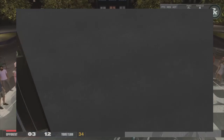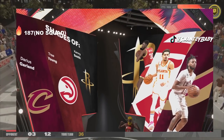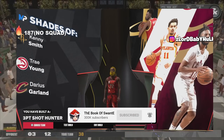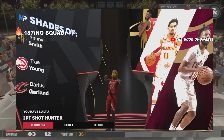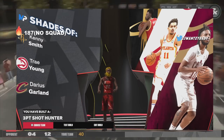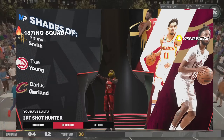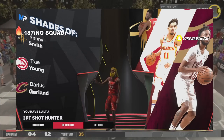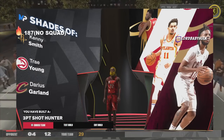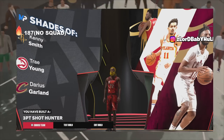We got a unique name — I've never seen this in my life. We got Kenny Smith, Trey Young, Darius Three-Point Shot Hunter. Y'all let me know if this is a rare name. By the way, you can test your build — go create a player, put the exact stats and really lab stuff up. Y'all make sure you check out my last video — it covers everything that happened in the patch and future patches, it's a must watch.